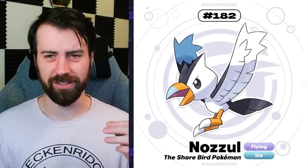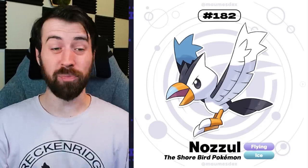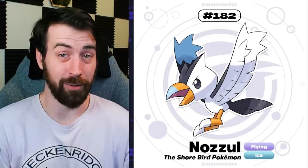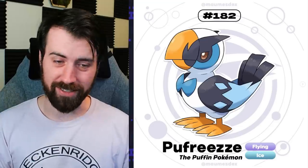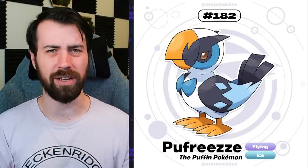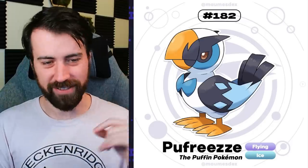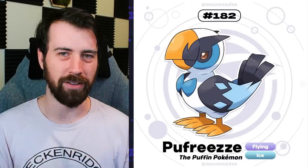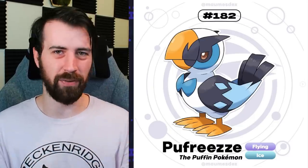Next up, we have Nozzle, which is Nozzle plus Azul. It's a Flying Ice type, and I'm pretty sure it's supposed to be based on a Puffin. It's super cute with a little bit of edginess to it - a really Pokemon thing to do: edgy plus cute. It evolves into Puffries - you can see the little Ice type elements in its design. It kind of looks dapper with a little bow tie going on there. This kind of feels like it could have been a route one bird where there was a pre-evolution to Nozzle and Puffries is the final evolution.